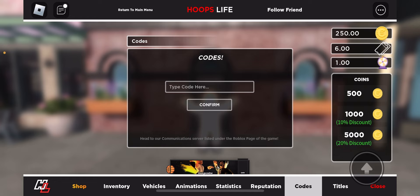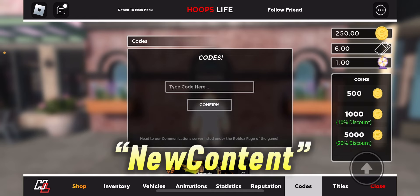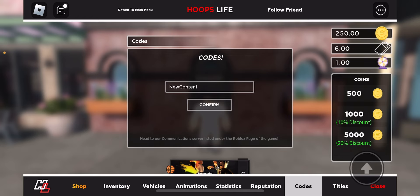For this next code, it's going to give you 200 coins. Go ahead and type in 'new content'. Once you type that in, click confirm. As you guys can see on the top right of my screen, I now have 450 coins — doing nothing but typing in codes.